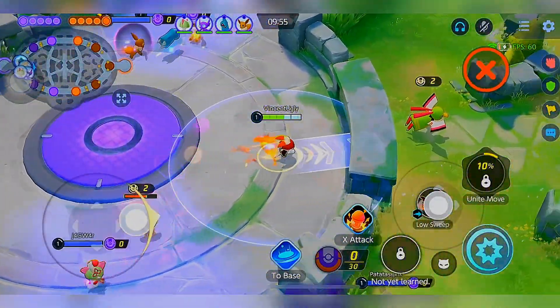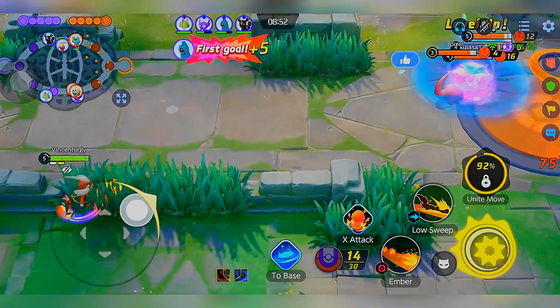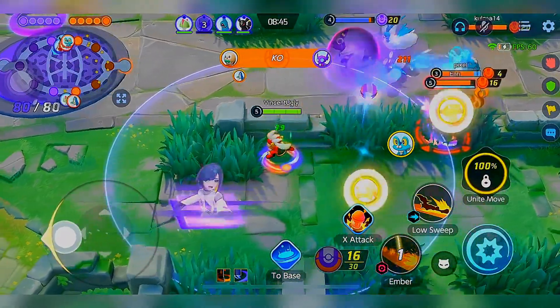If you want to master Cinderace and dominate the competition, remember to prioritize upgrading Pyro Ball and Feint to maximize your damage output and survivability. Coordinate with your team to capitalize on Cinderace's strengths, and you'll be on your way to victory in no time.